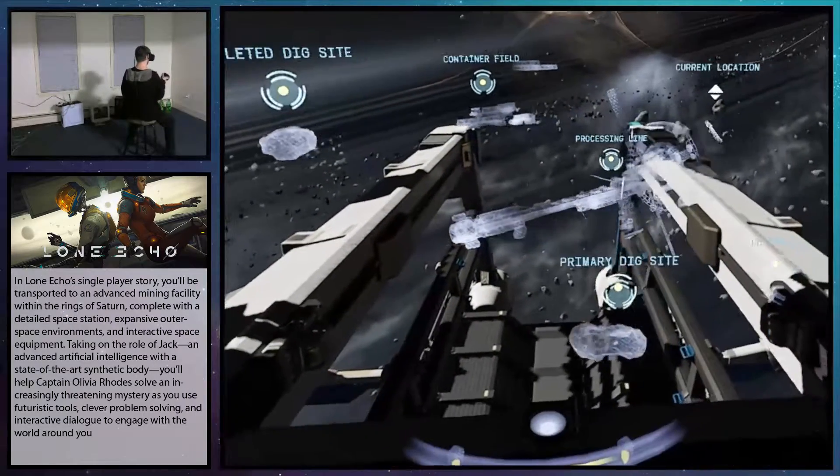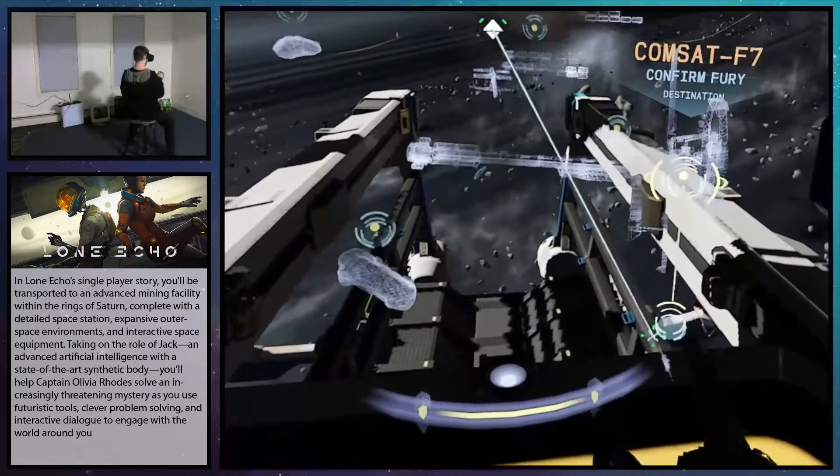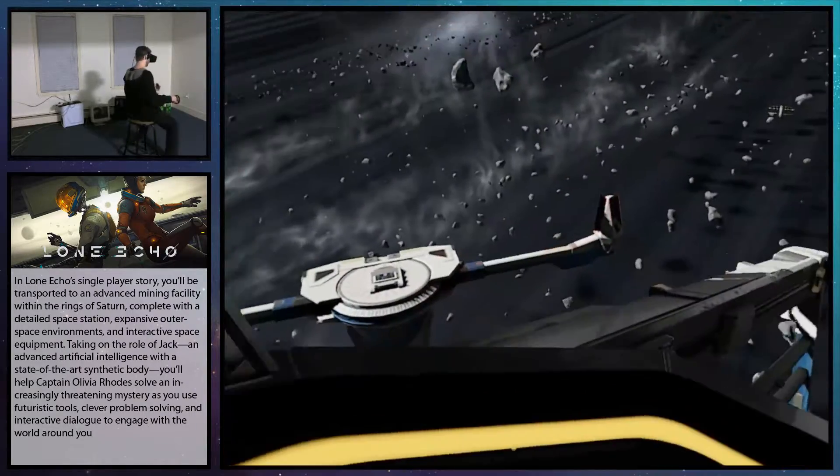Select your destination. Destination: communication satellite F7. Preparing for thruster ignition. Please hold on.